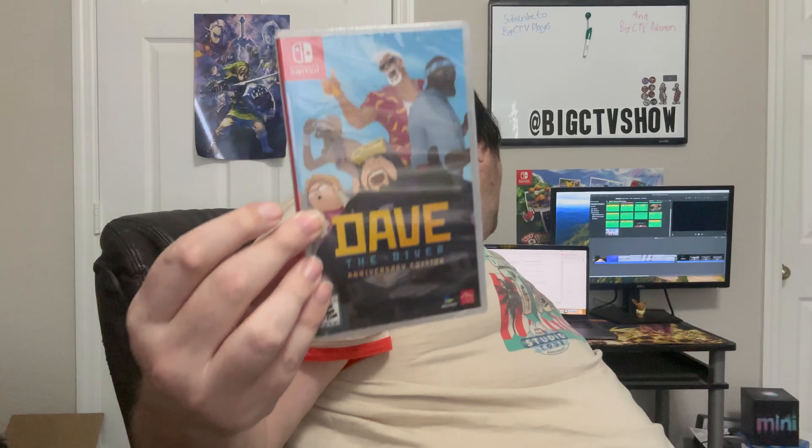We'll start off with Best Buy, where I picked up Dave the Diver on the Switch. I've heard good things about this game. It's an RPG management game where you hunt for fish and then sell them in a sushi restaurant. I've never played it. I have some DLC that was a limited release that I got for it, so I figured I might as well get the actual game to go with it. I paid literally two dollars and it's worth 40 bucks — a good solid pickup in Dave the Diver. Pretty happy with that.